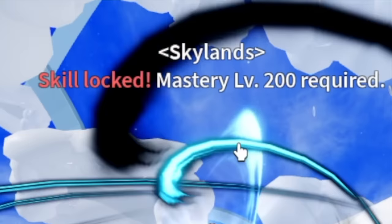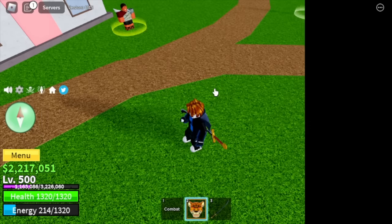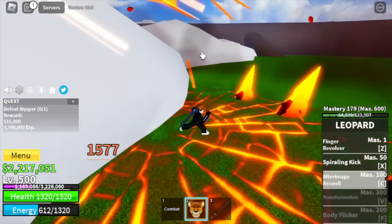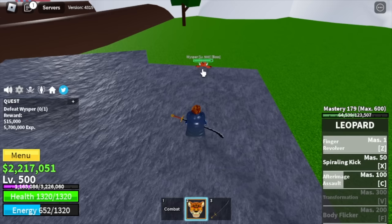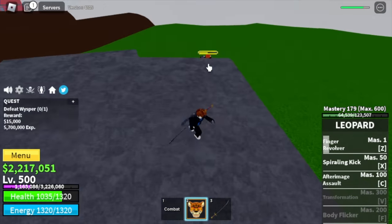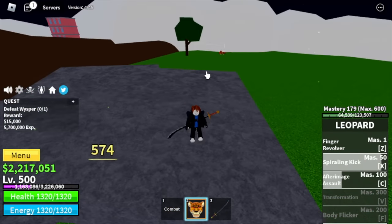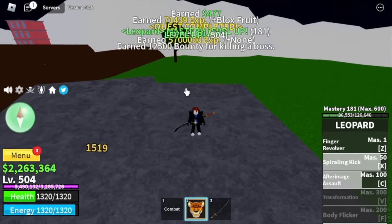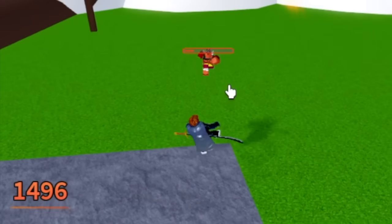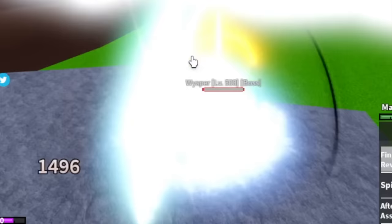Next up is the skylands — the upper yard. Use your Z skill to enter it. Our target is the whisper. For our strategy, just lure him and do the stone strat: just stand on top of this stone and he cannot attack you. He's gonna try to attack you but he won't be able to damage you — almost the same as the wall strat, but now we're just using a stone. We're going to unlock the F skill: the Body Flicker. We're gonna server hop here until level 625.